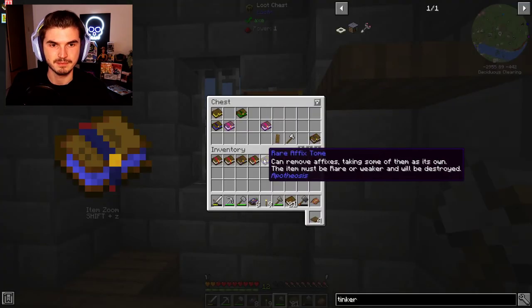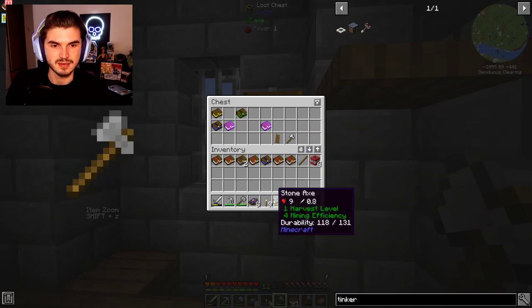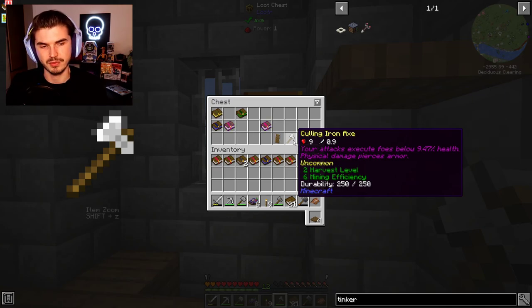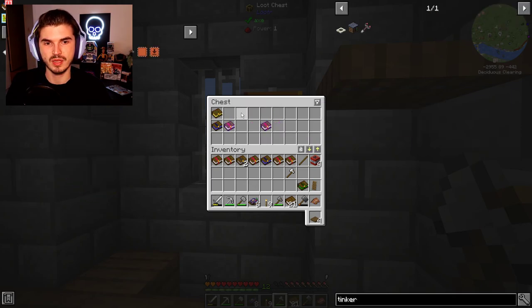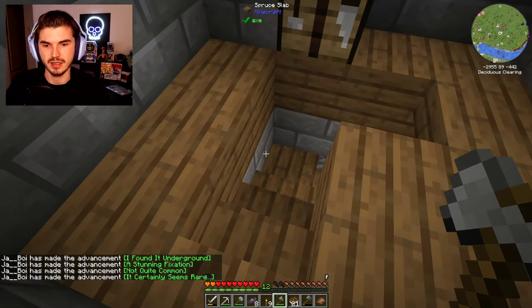It's kind of hilarious that I literally just made a stone axe and we have one here — a culling iron axe from Minecraft. It has some kind of enchantment: your attacks execute foes below 9.47% health. That's actually kind of cool, very specific. Life Mending is horrible — I would not recommend getting it at all. I'm not even picking it up.